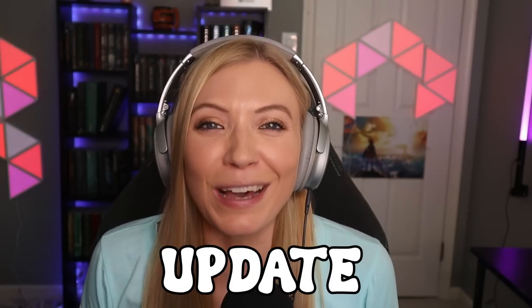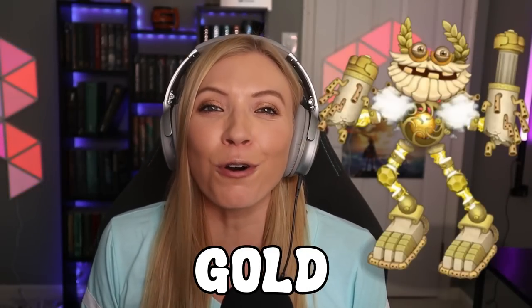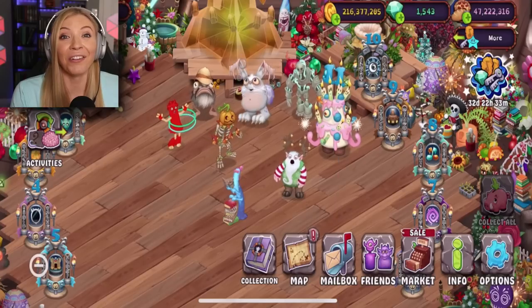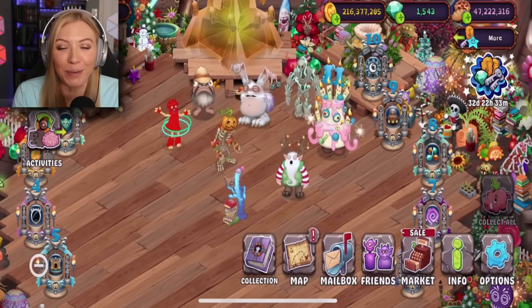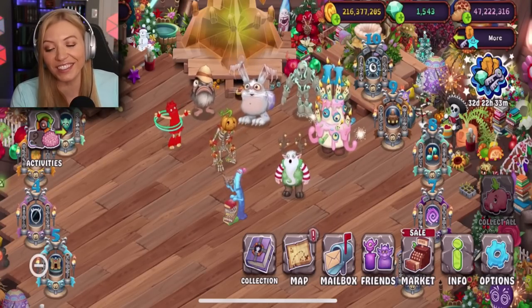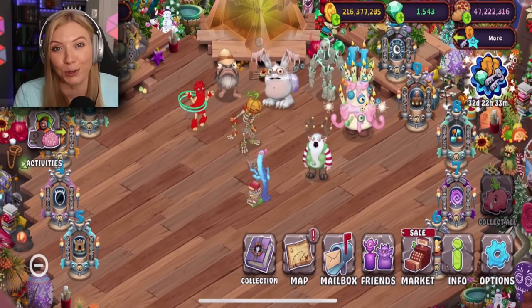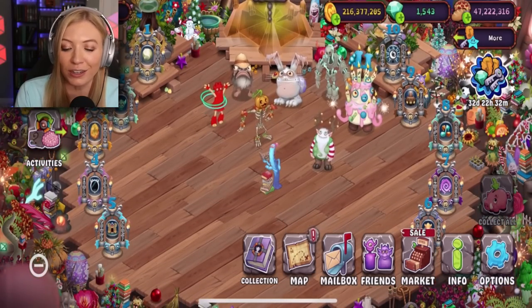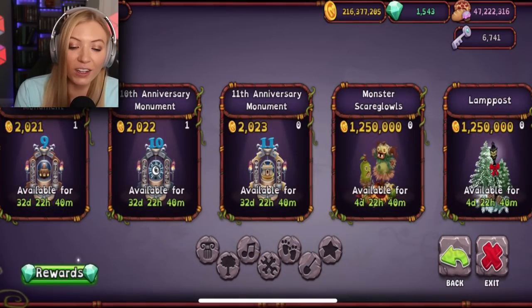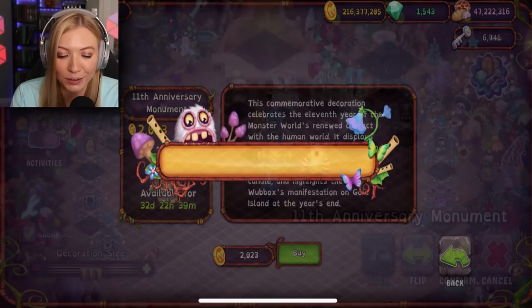My Singing Monsters just got the biggest update ever with their 11th anniversary. Last week I got the epic gold wool box and today we're going to check out two brand new monsters. My name is Sam and welcome back to My Singing Monsters. We are starting on the seasonal shanty because I really want to get the epic jamboree. I also upgraded the decorations on this island and they added an 11th anniversary monument, so I'm going to buy that as well.